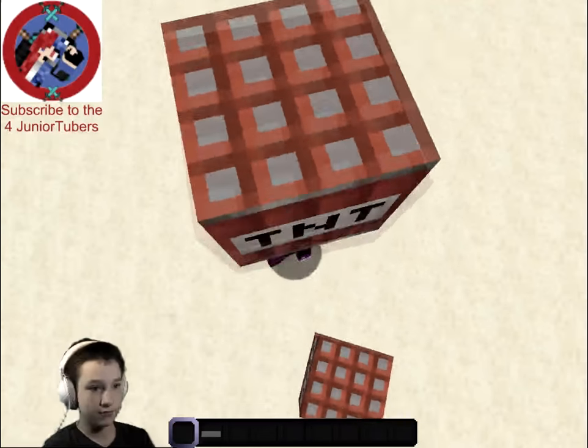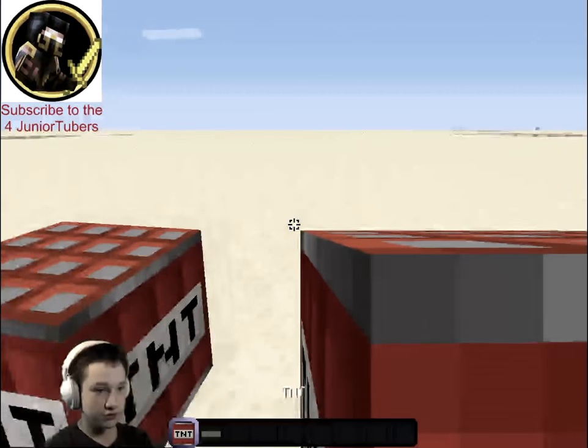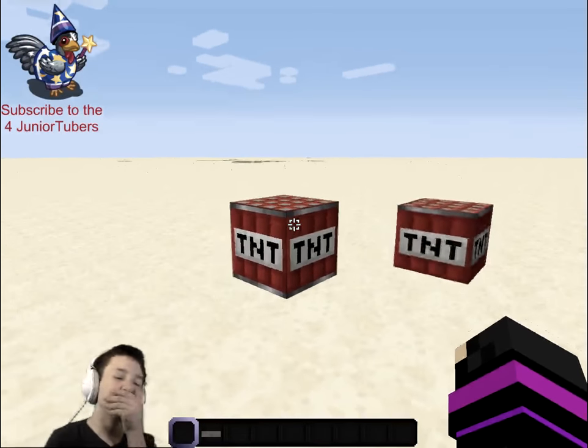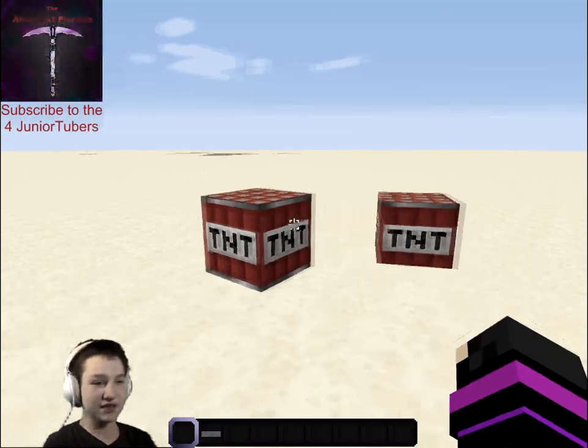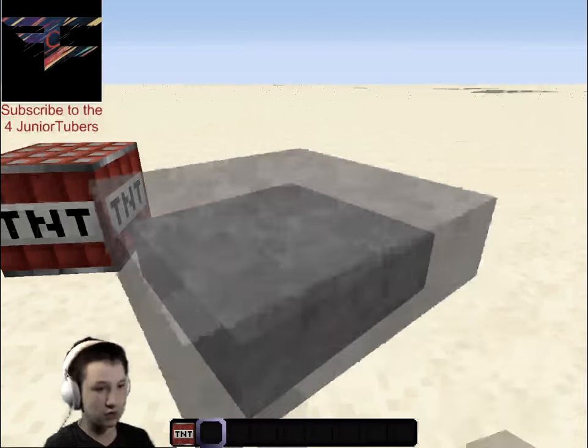They're huge. I don't know why they are — the items are huge too. Just throw them on the ground — boom. They're basically the block you've just placed down. They're not like smaller or anything.